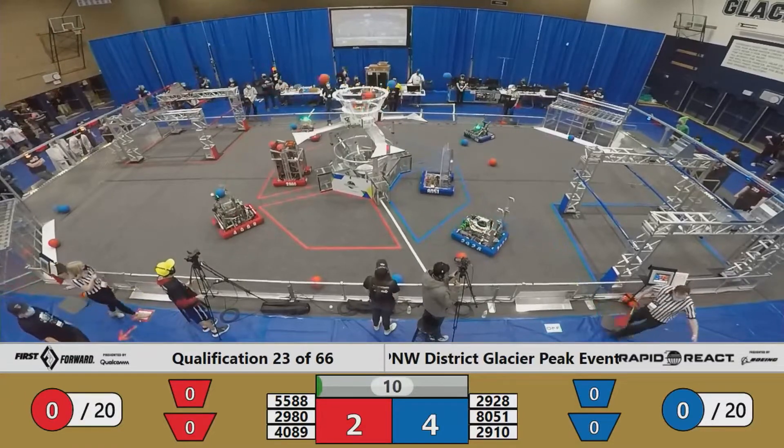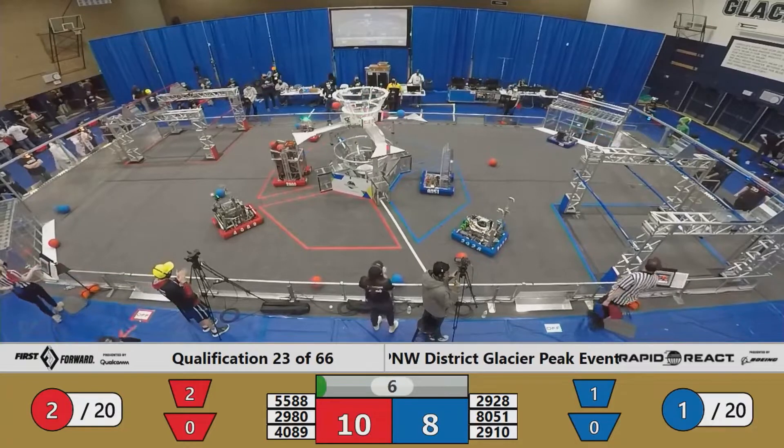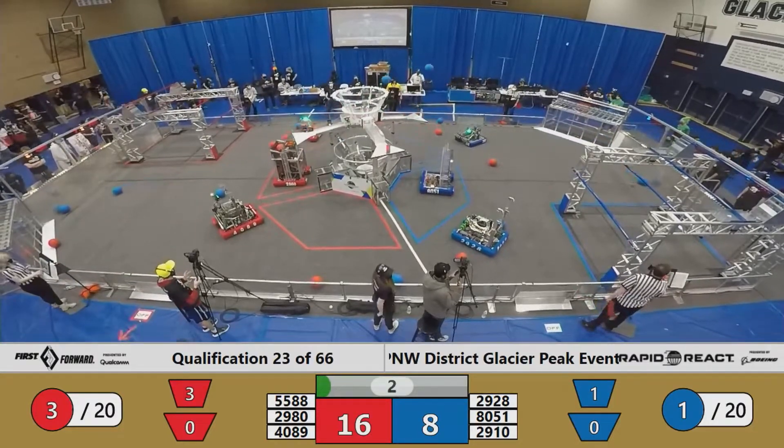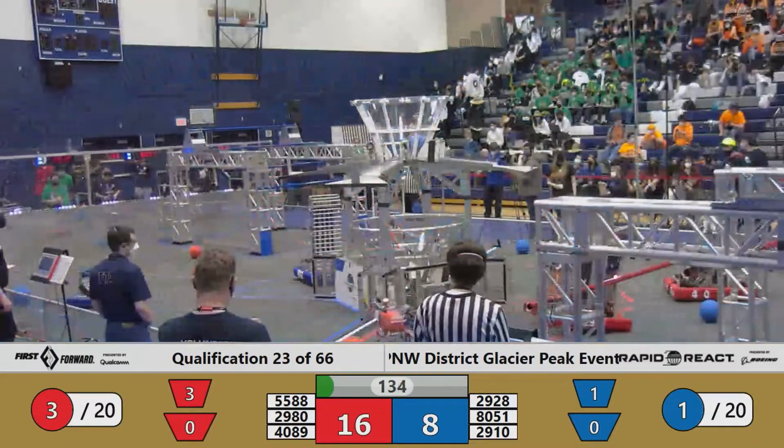Both alliances are going to be trying to get as much cargo in there as possible. There's a lot of it that went in to the high hub. 10 points red, 16 points to 8 blue. Red alliance is ahead. Jack and the bot answering two shots — one of them goes wild.